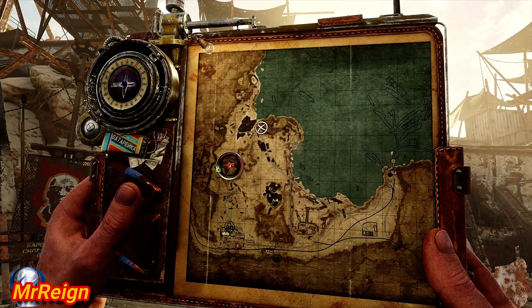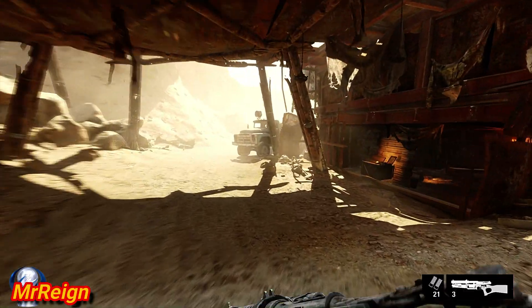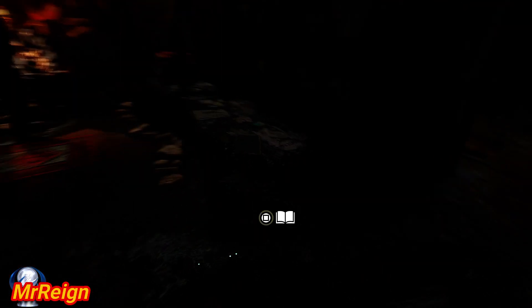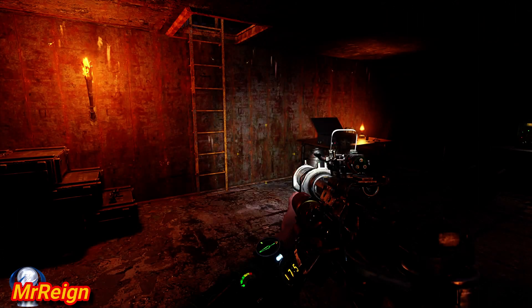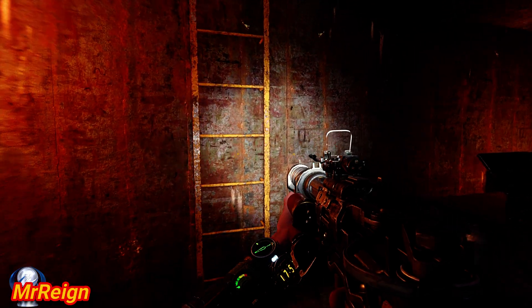The first item is going to be the compass upgrade — the motion scanner. This can be quite useful especially for the chameleons, those guys that camouflage themselves against the walls. It's not great to have on all the time because if someone is in your vicinity it will beep the whole time for any movement, even a friendly, so that can get very irritating. This is also a collectible spot, but if you turn around and go up the ladder you will find the upgrade right there — this ladder is directly opposite that collectible.